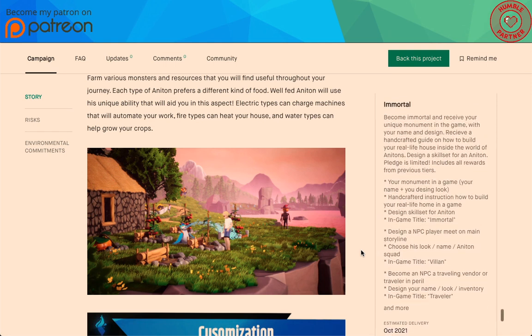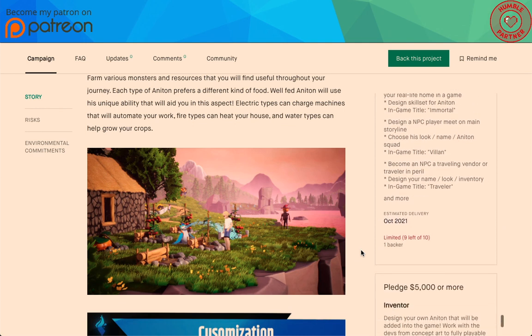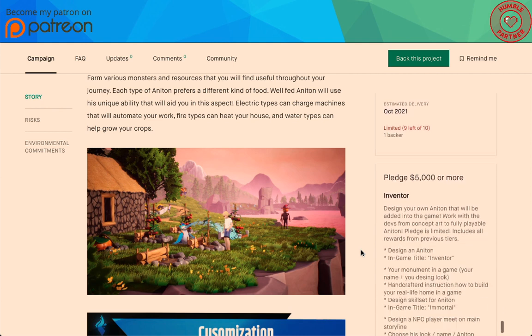If you pledge $2,000 or more — there are only ten of these and one person's already got one — become immortal and receive your unique monument in the game with your name and design. Receive a handcrafted guide on how to build your real-life house inside the world of Anatons. Design a skill set for an Anaton. This pledge is limited. You get: monument, handcrafted instruction, design skill set, and the in-game title 'Immortal,' alongside all other previous tier rewards.